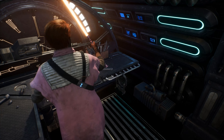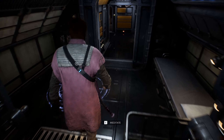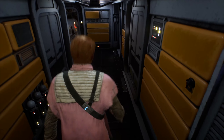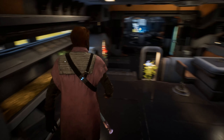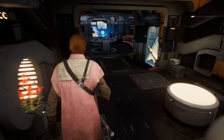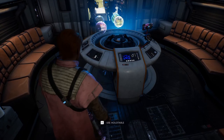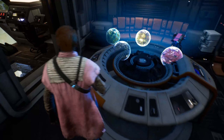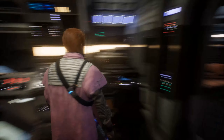Hello everyone and welcome back for another episode of Jedi Fallen Order. I've just customised our lightsaber so that it uses Eno Cordova's parts because they're basically giant candlesticks. So we're using the emitter — hello! That thing actually looks a little bit bigger than it used to be. Yeah, so we're using the switch and the emitter and everything.